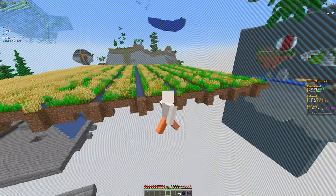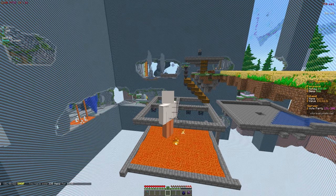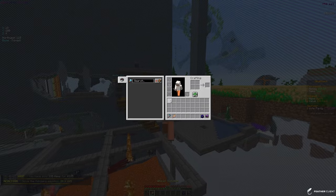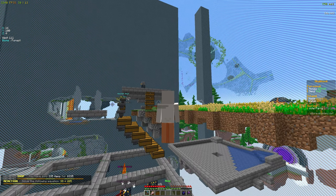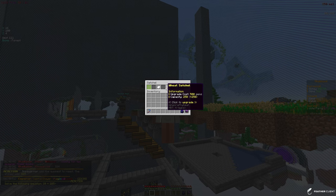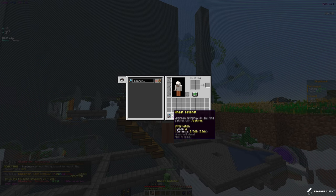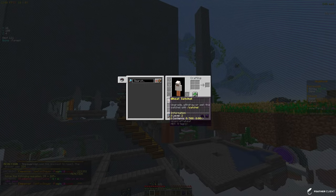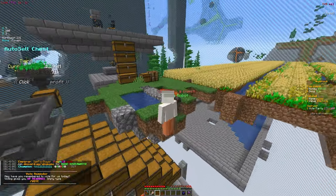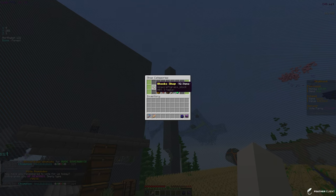I think we might go ahead and sell these leftover seeds — they only sell for one each, so not a lot. We can also look at upgrading this wheat satchel: the upgrade costs 500 gems and gives 250 more spaces, then one key for another 250. That's getting expensive and we don't really need it that much — we could just keep doing slash sell all. We also have this minion here — we need to connect the chest to it.